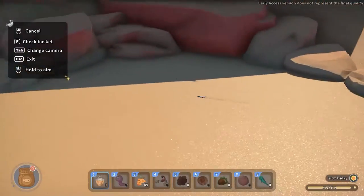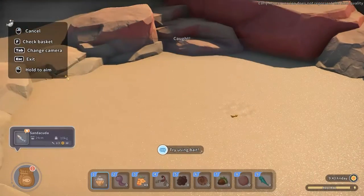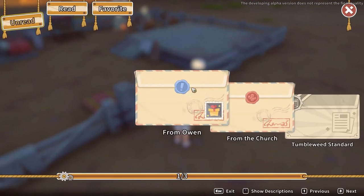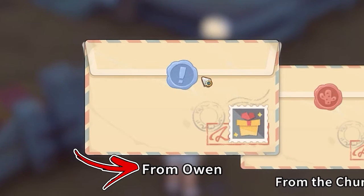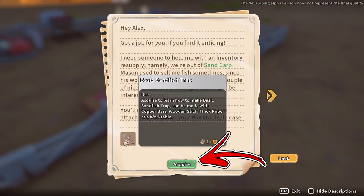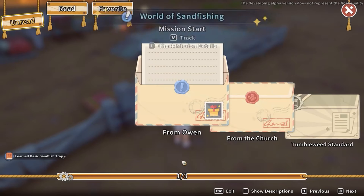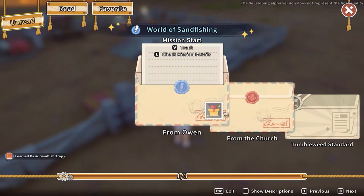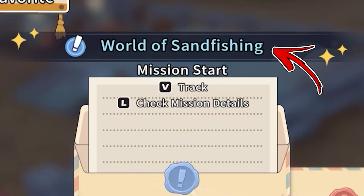The Basic Sandfish Trap is a tool that will allow you to fish. To obtain it, you have to wait several days until you receive a mail from Owen. If you acquire the item attached to this mail, you will be able to learn how to craft the Basic Sandfish Trap. Plus, you will receive a side quest called the World of Sandfishing.